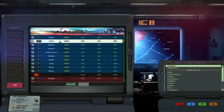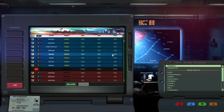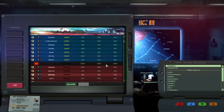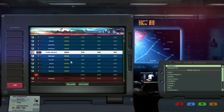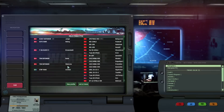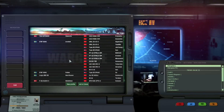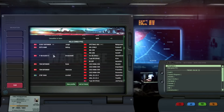Final stats: I did 5,600 points in damage and lost 1,600. My command vehicle scored the most command points. Let's see how effective everything was in the after-action review.